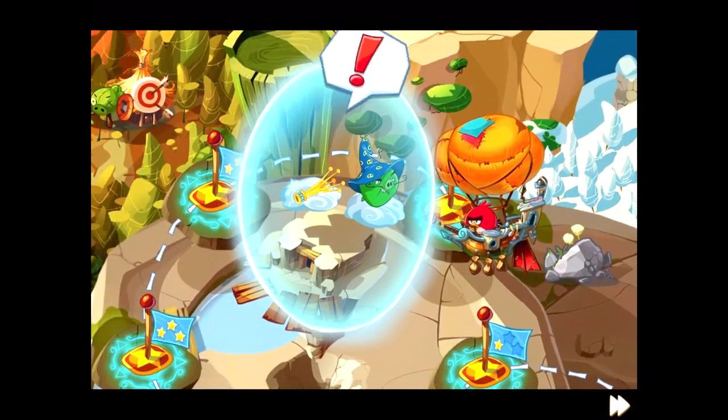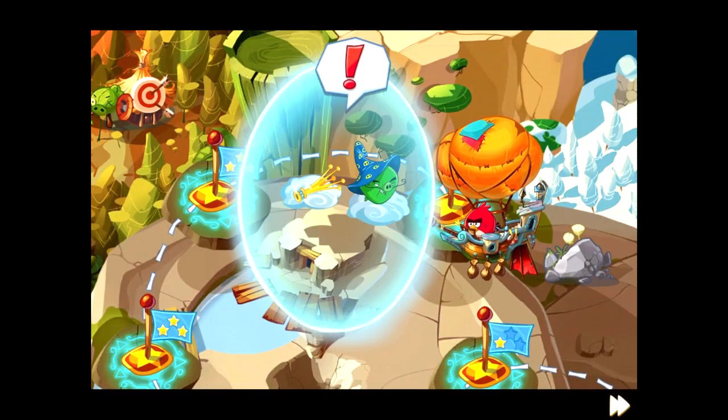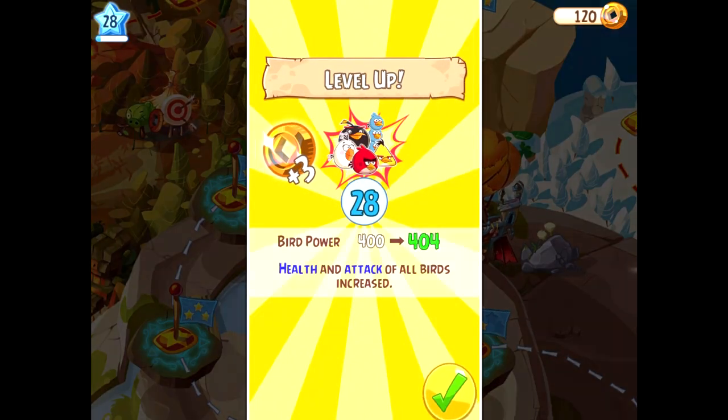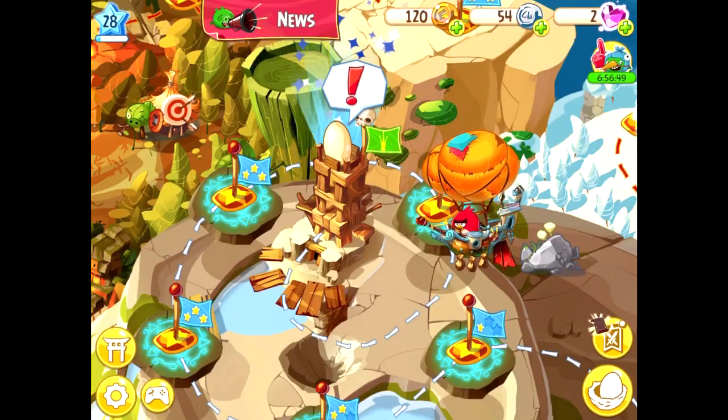As a final resort for Wizpig, the boss doesn't serve as a large threat to us, and he finally crumbles his shield, allowing us to reach Wizpig's castle — the final stronghold of the game.